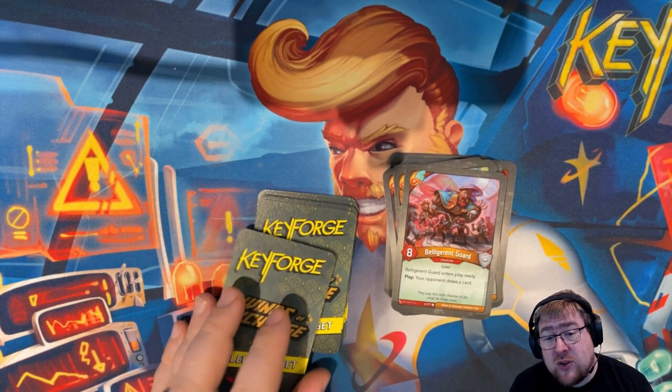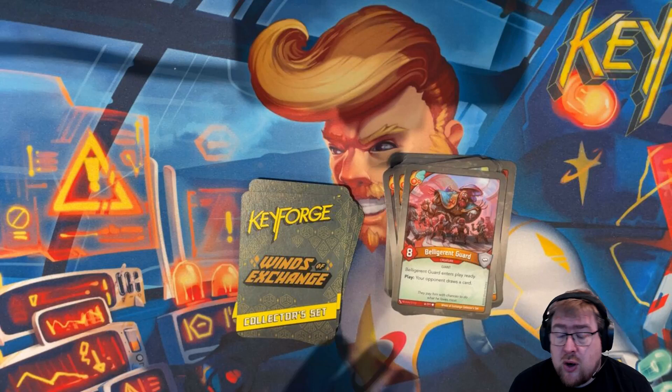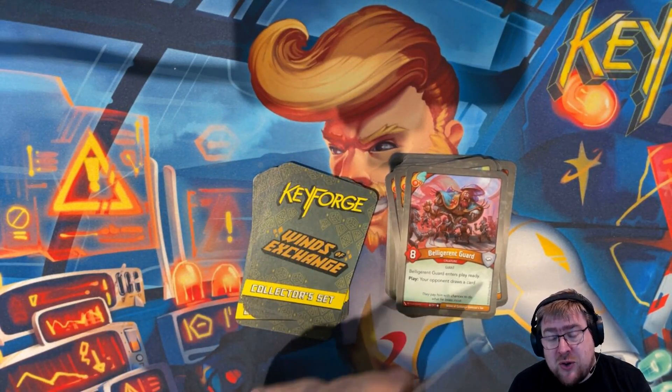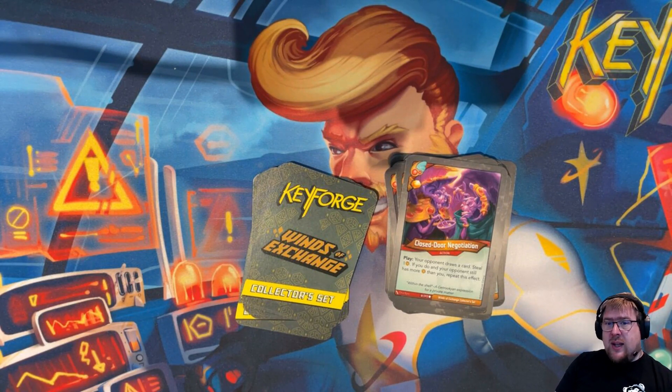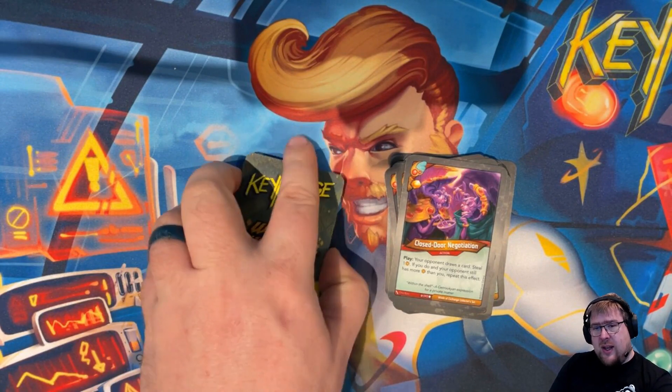Belligerent Guard is an eight-power giant that enters play ready, which is kind of crazy. The downside is when you play it, your opponent draws a card. But it can be real nice to have an eight-power creature that comes into play ready. Closed Door Negotiation is an action with an amber — it is essentially what Bait and Switch was. It has steal one amber, and if you do and your opponent still has more amber than you, repeat this effect. It can still fire an infinite number of times, but the downside is every time it fires your opponent draws a card. For that reason it's not as good as Bait and Switch used to be, but it's still real good and interesting.